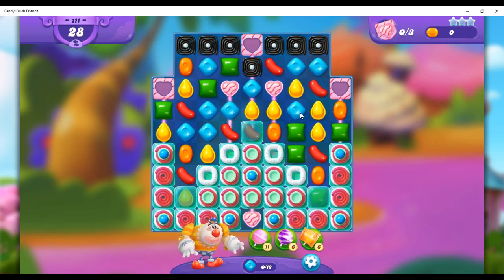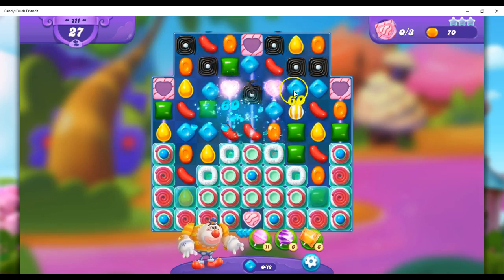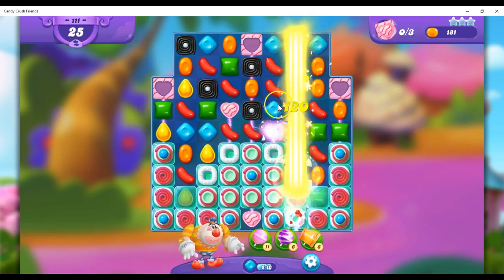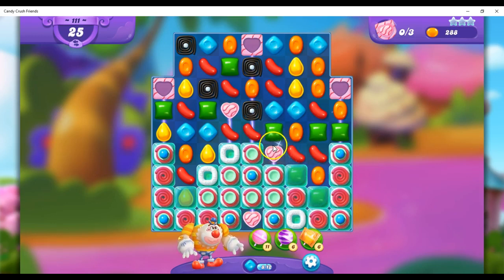If I make this move, I can make a stripe, I can hit this directly, which will bring it down. I can bring this blue, which will hit this. I think I'm going to do this and try to bring these down as quickly as possible. I can only hit one, but I can get rid of some licorice as I go, so that's good. And I can hit this one again.